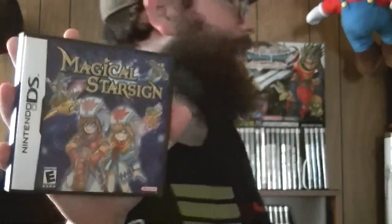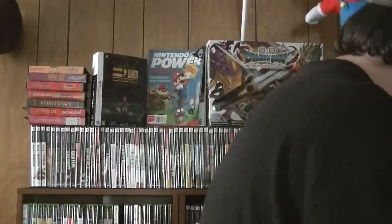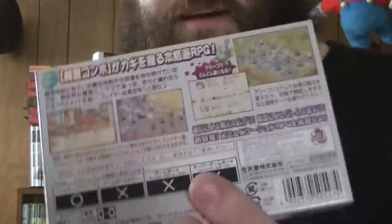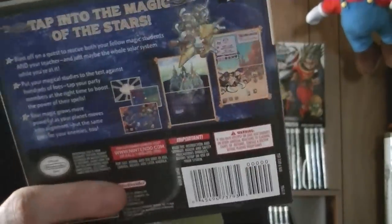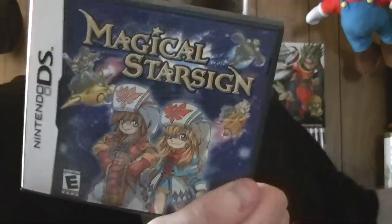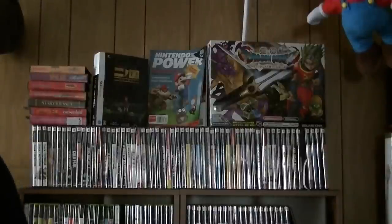Magical Starsign — this is very weird that we got it and I'll show you why: it's a sequel to a Game Boy Advance game that we never got in America, but we got the DS sequel. It was made by the original creators of the Mana series — Brownie Brown, if I remember correctly. It has an elemental magic system that never really grabbed my interest long enough, though it was interesting.